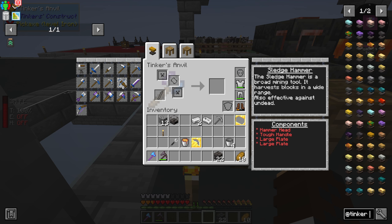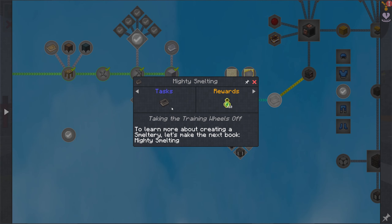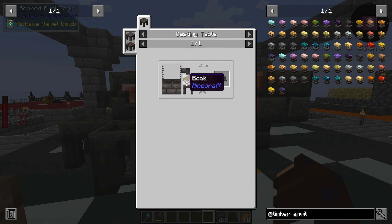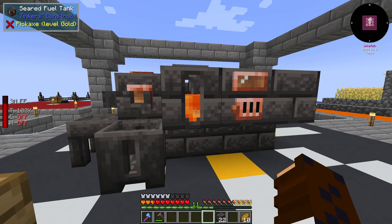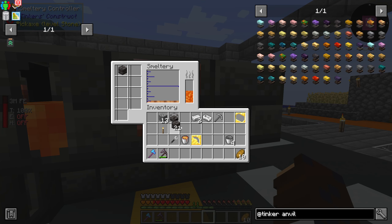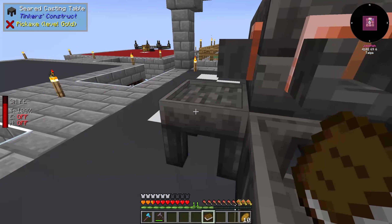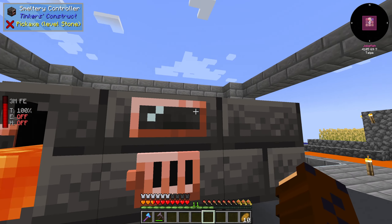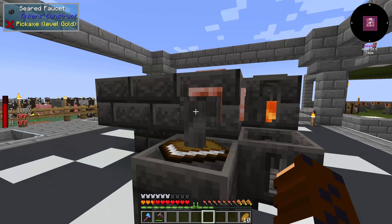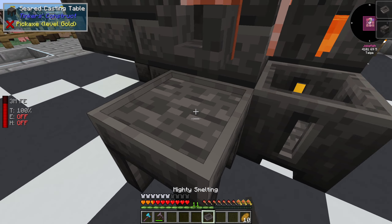You can also upgrade certain tools in the anvil. If you want to know what upgrades are available, you should make the smelting book, which requires a book filled with searing stone. Put a seared brick in the smelter, let it smelt, grab a book, put it in the casting table, make sure the seared stone is on the bottom, right-click the faucet — and there we go, this turns into a fancy new book.